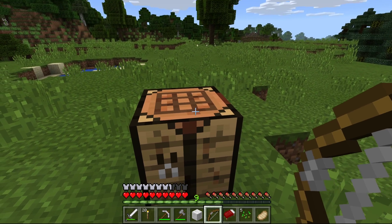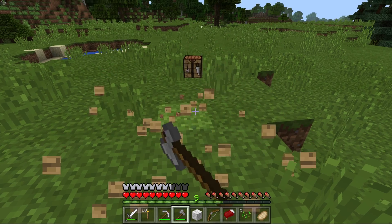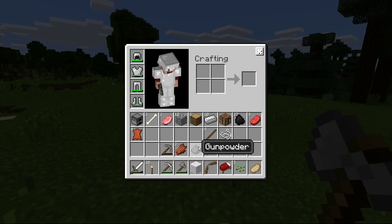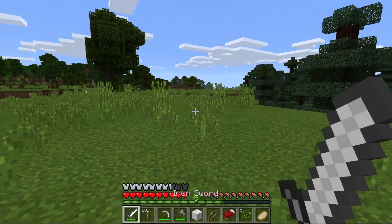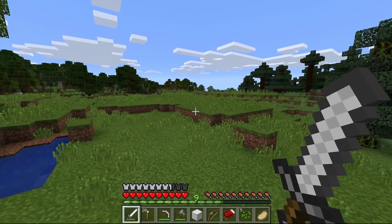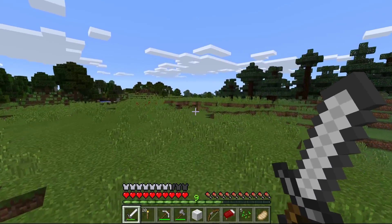That's a bow, we don't have any arrows. We'll get some. Wait a second — yes we do, we have one. All we need is infinite arrows and we'll be good. So we're gonna go this way and try to see if we can find something.